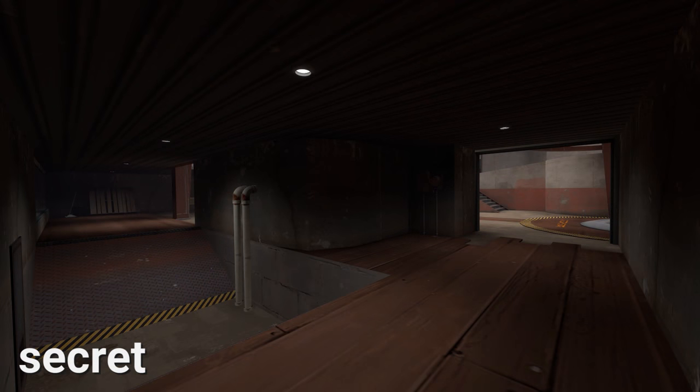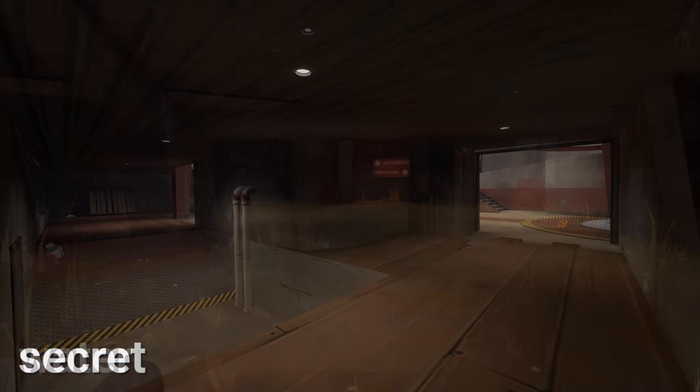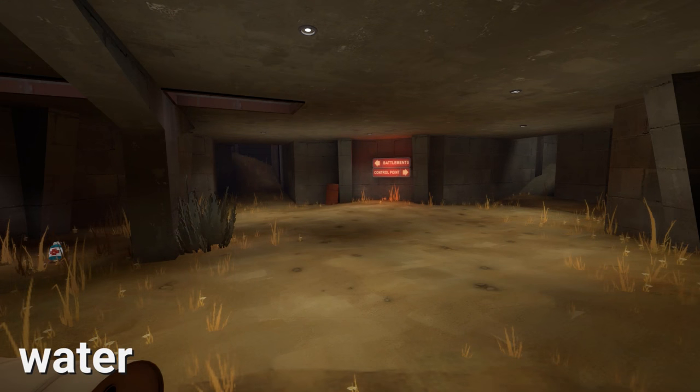Directly beneath Left is a small room referred to as Secret. Before pushing out of Last, it's very important to check Secret as there may be someone waiting to capture the point after your team has moved out. Another important place to check before pushing out of Last is Water. Water is the name given to this room beneath all of Last. It got its name from previous iterations of Goalie Wash having water here.